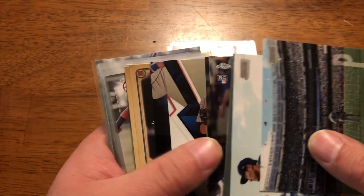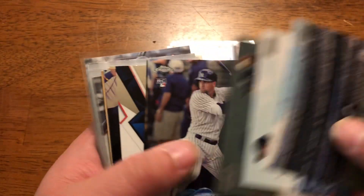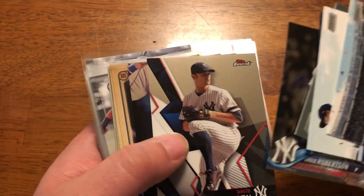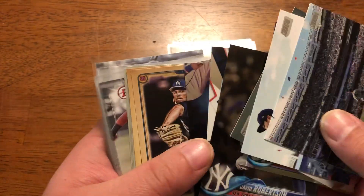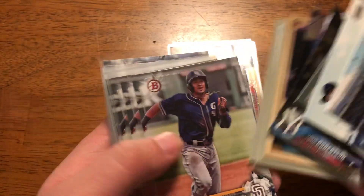Next, there's a little Yankees lot with Rivera, Tanaka, and Severino Stadium Club, and a couple other guys. Robertson I'll be able to put in the Phillies pile. Nothing outrageous.